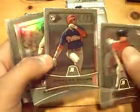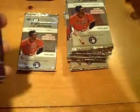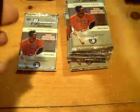Rookie of Trevor Plout for the Twins. Dominic Brown, Phillies rookie. Andre Ethier, Dodgers, Refractor at $9.99.